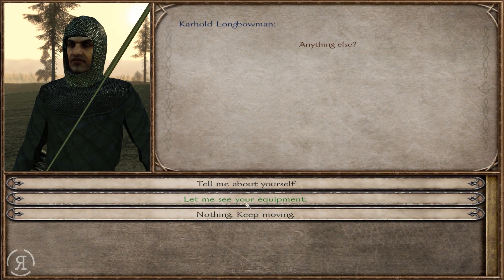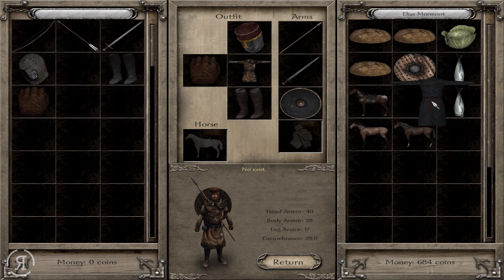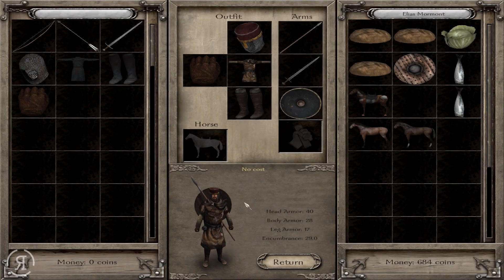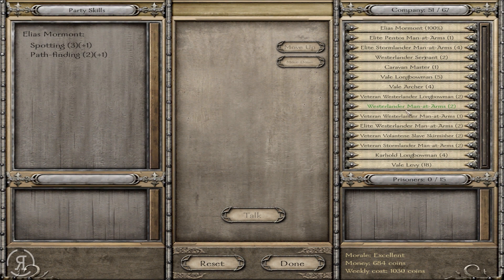They do have 160 weapon proficiency — maybe I'm a bit spoiled from other mods. Without that armor they would be hitting for amazing amounts of damage, but I can't take it off them. So they're a lot less deadly than they would have been without the armor, but it's okay.